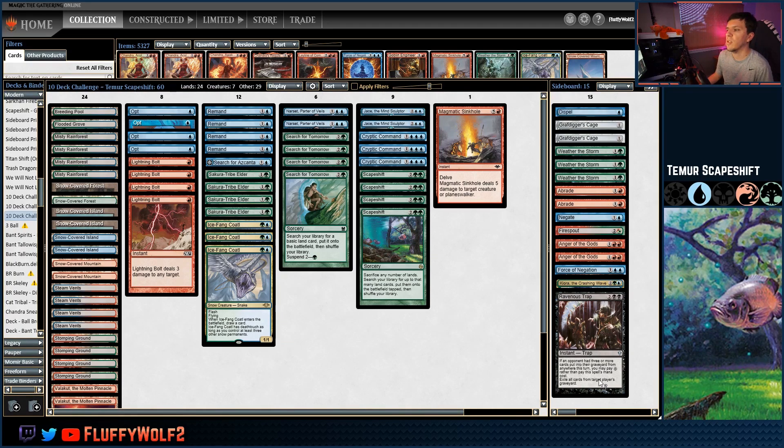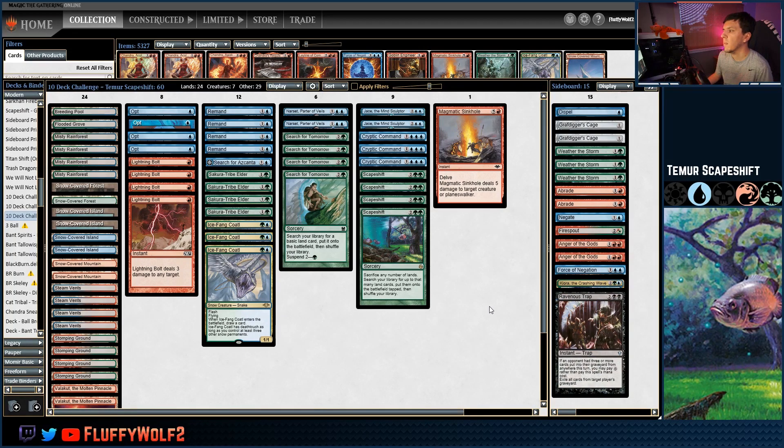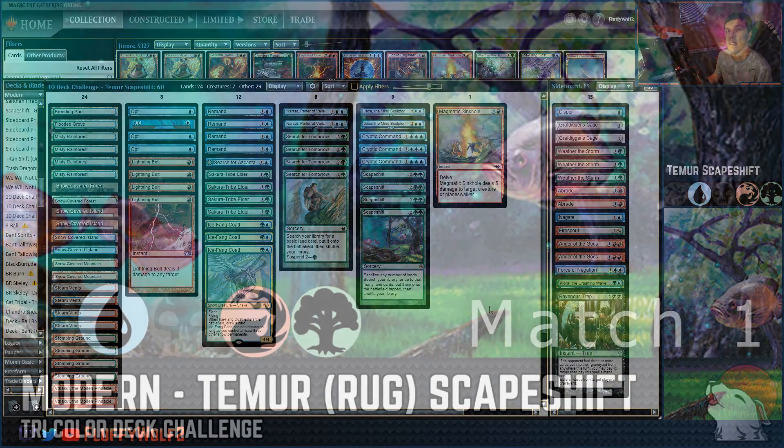We have Cages and Ravenous Trap for the graveyard, Angers to sweep the board against creature-heavy decks, Negates, Dispels, and Force of Negation for counter and control matchups, and a Kiora Crashing Wave. This one's probably a midrange-control approach. That is the deck — we'll see how we do. This one's got a soft spot in my heart. Let's get to those matches.